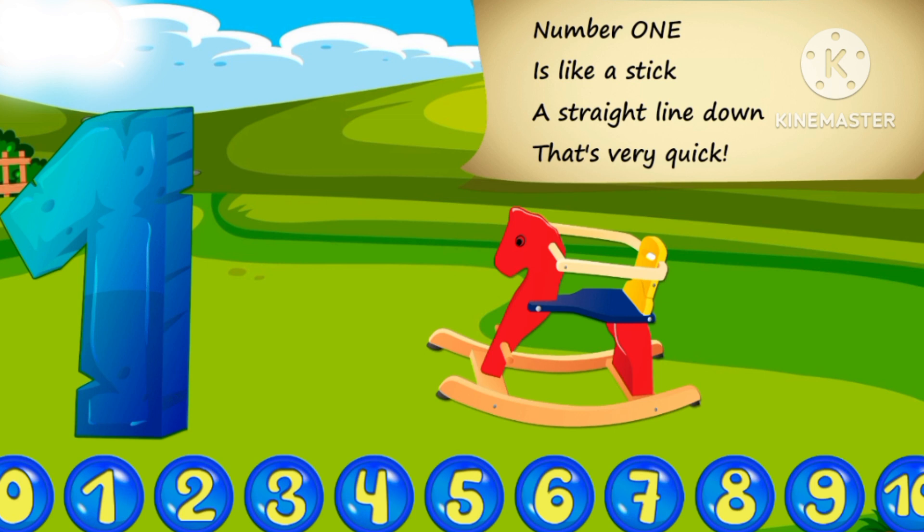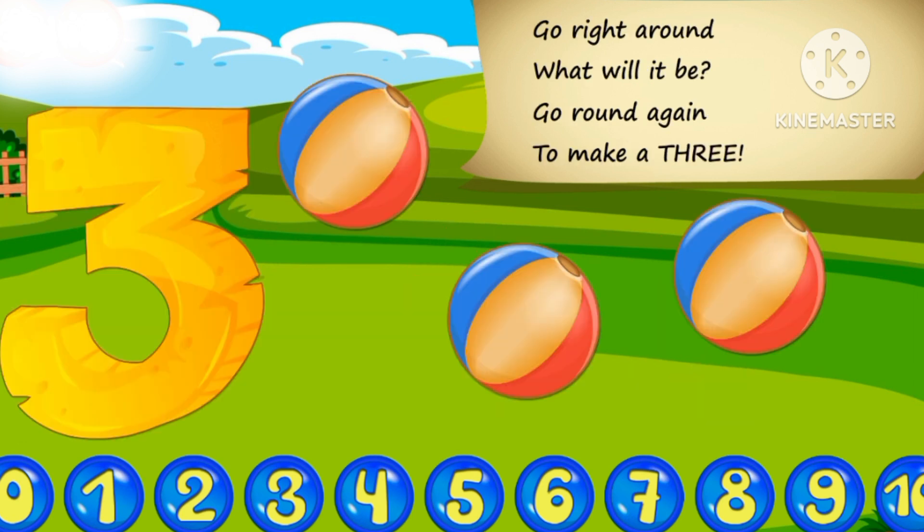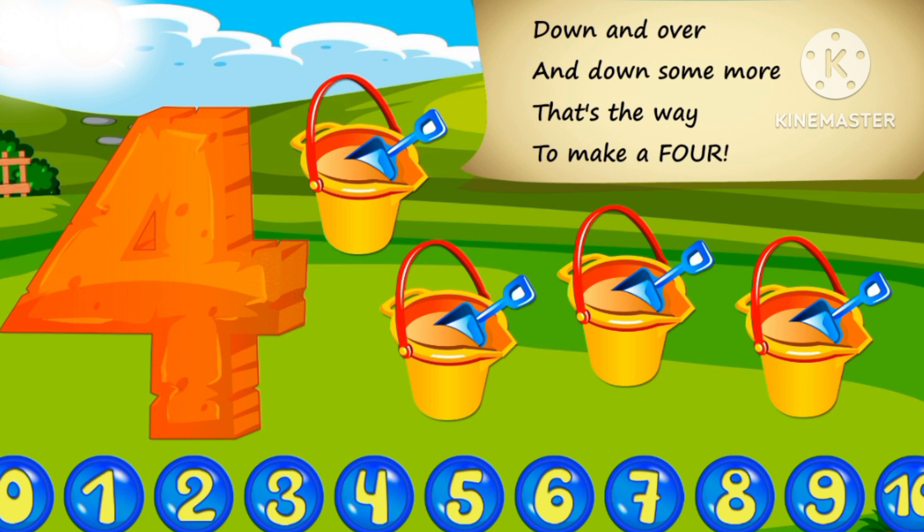Number one is like a stick. A straight line down that's very quick. For number two, go right around, then make a line across the ground. Go right around, what will it be? Go around again to make a three. Down and over and down some more. That's the way to make a four.